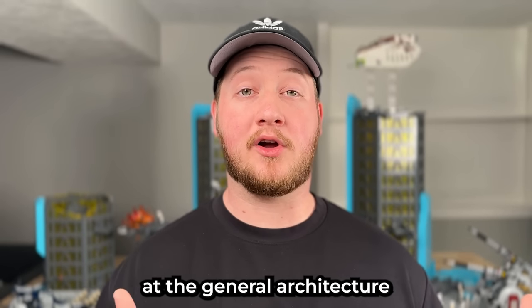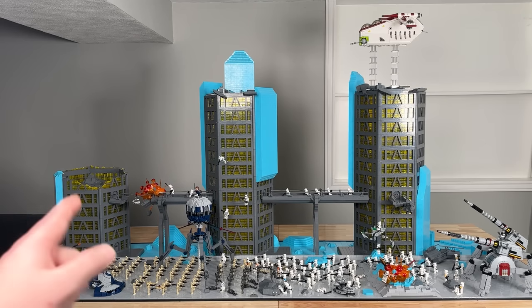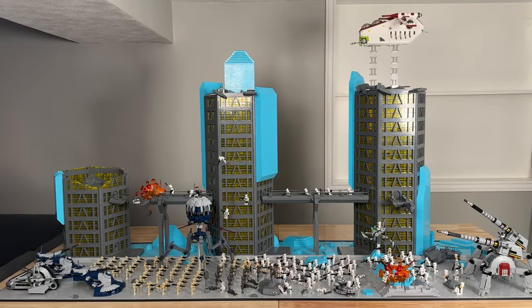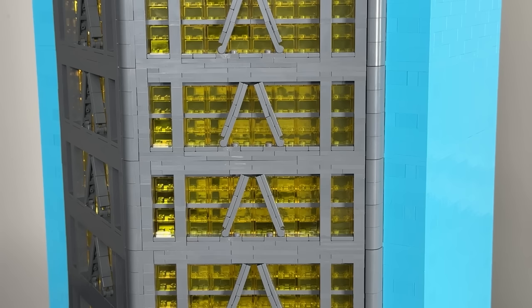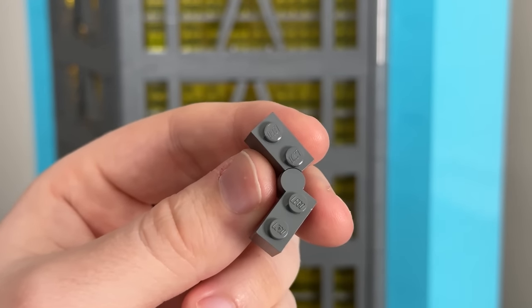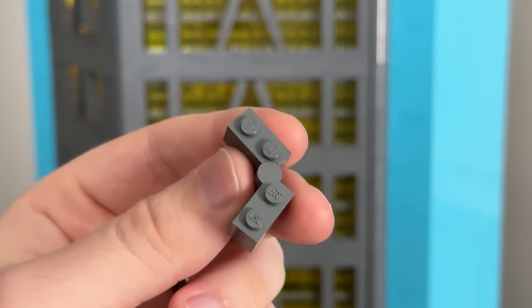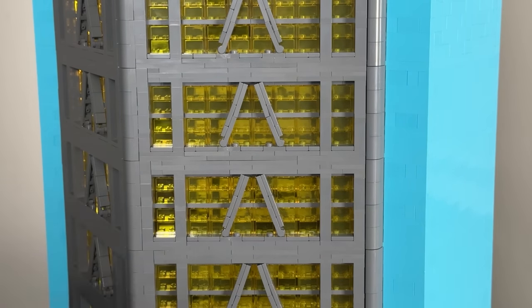Let's take a look at the general architecture and design of the build. The first thing you'll probably notice are these three large buildings behind the main battle. The building in the middle and on the right are each sitting at 12 stories tall, putting them at a height of about 32 inches off the table. Each floor is made of six identical panels, which use a lot of plates and small parts to keep the design consistent, with hinge bricks on the inside of the walls for a solid support structure.